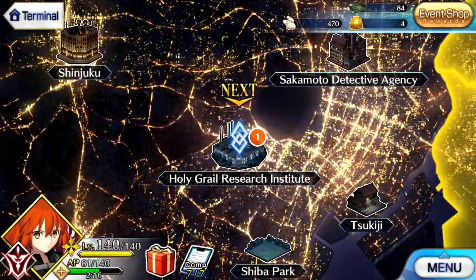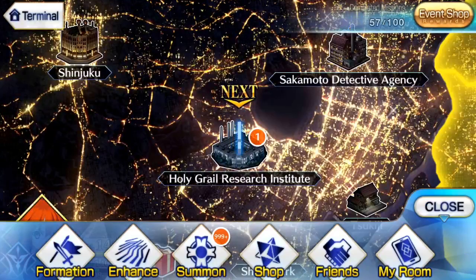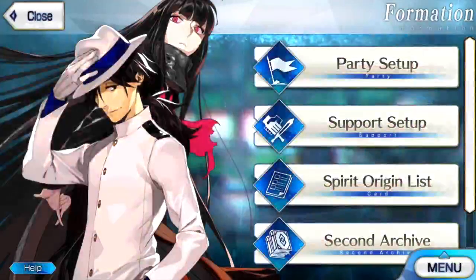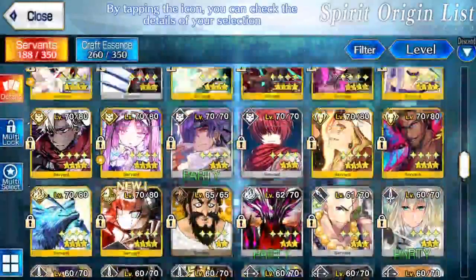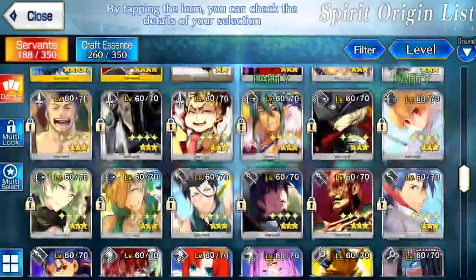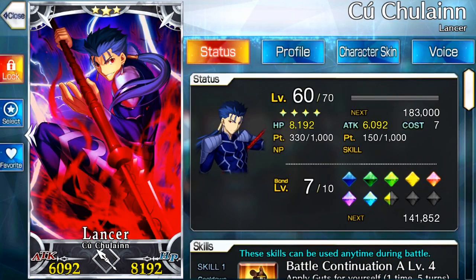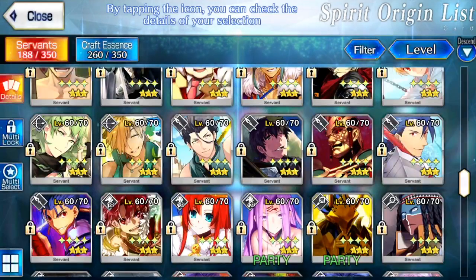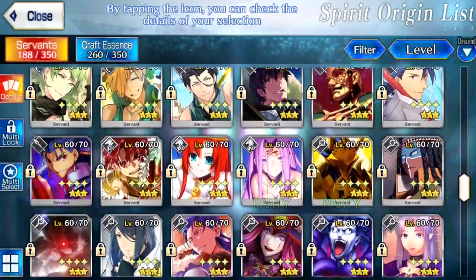The best tip I always have for you is that when you're starting out, focus very clearly on the units that will help you. If you're rerolling and you got Herc, focus on Herc. This game has a lot of good three-star servants. For example, Cú Chulainn is one of the best units in the game in general, because he has an extremely good kit. If he's a three-star and you get him, I would suggest building him up — he's a very good one to start. The problem is he does take Demon Hearts at a certain point, and you might not have those. But even getting him as far as you can would be pretty helpful.